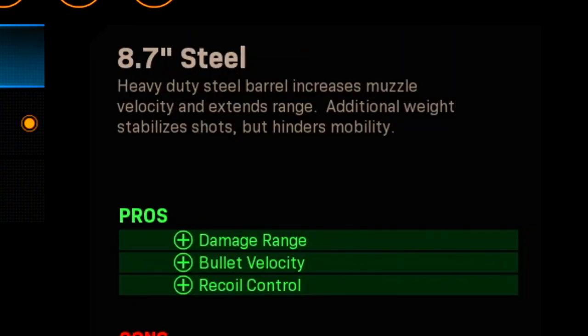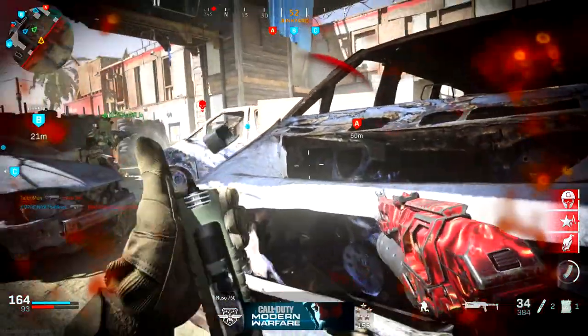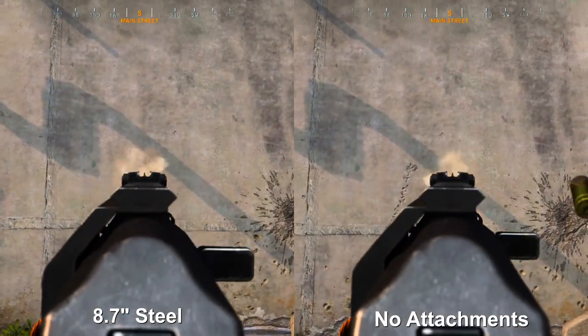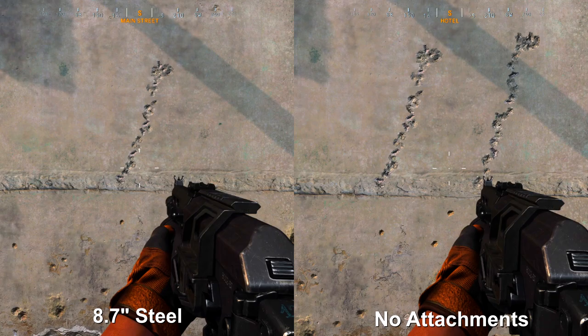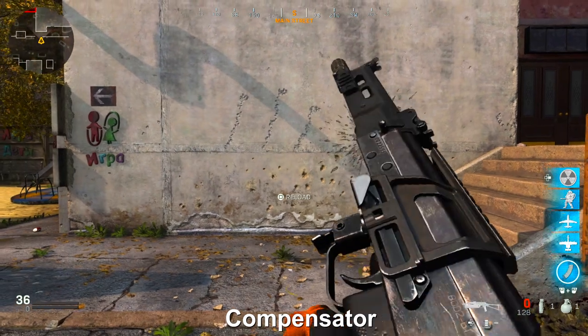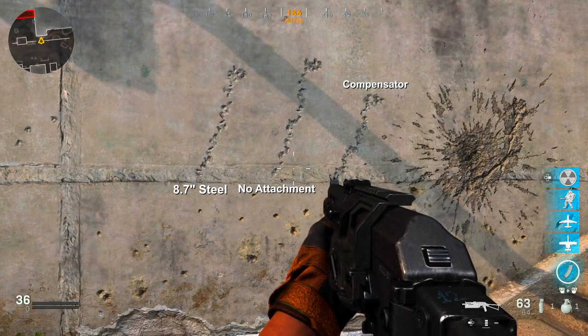There's also the 8.7 inch steel barrel that claims to give recoil control. I did a side-by-side comparison and the barrel looks super identical to an attachmentless Bison — it doesn't actually reduce recoil, making it a useless attachment. The compensator, on the other hand, stops at a consistent point, producing a much tighter bullet spread — that's the deciding factor for choosing the compensator.